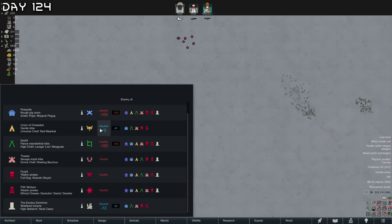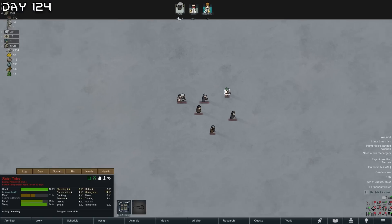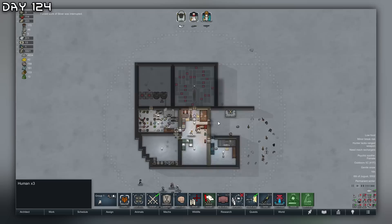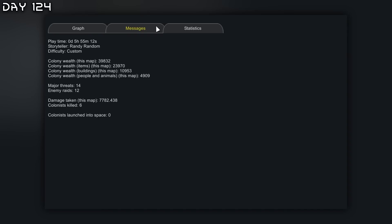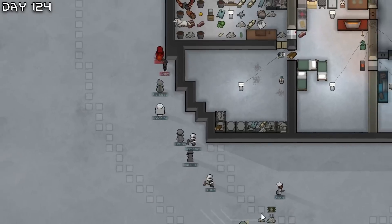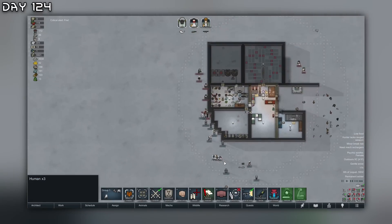Neanderthal raid - the empire is hostile towards the neanderthal so this should be free meat. I have to kite them out here though - here they come. Our wealth is still quite low - 39,000 is more than acceptable. Hopefully we can get some weapons if the neanderthals manage to go down.